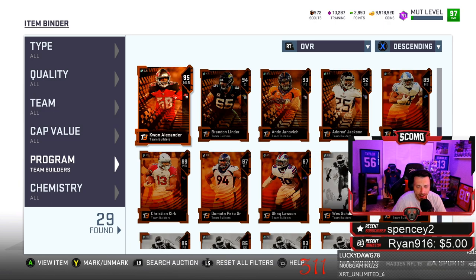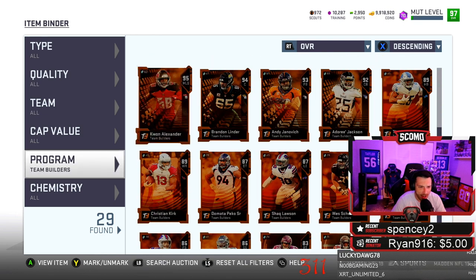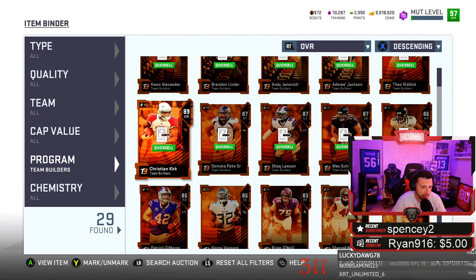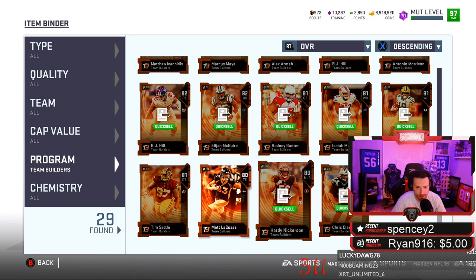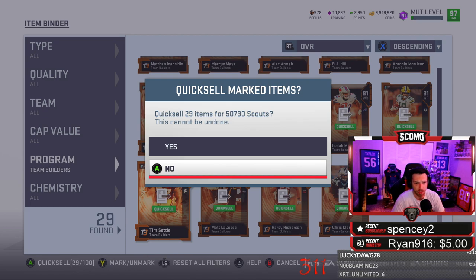If there's one channel you go to to find out if it's a smart move or a stupid move, this would be the channel. We're going to see right here, right now — we're going to take 2019 builder cards, the 95s, the 92s, the 90s, and all that, and we're going to quick sell them. We're going to get 50,000 scouts.